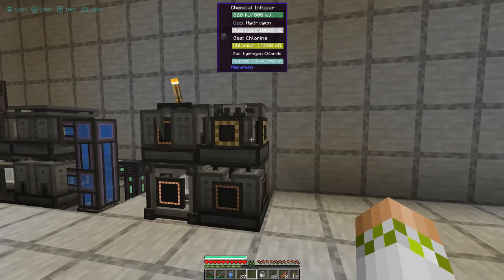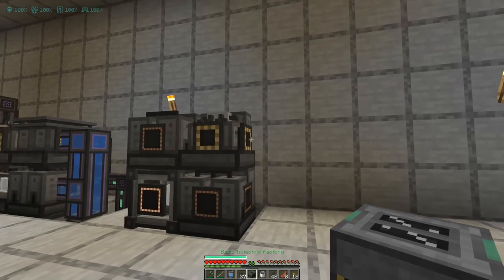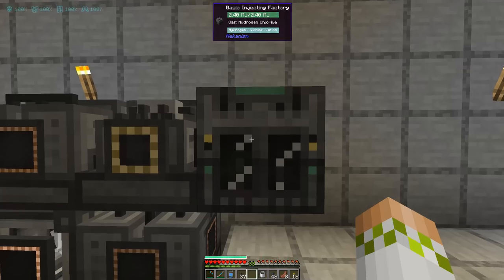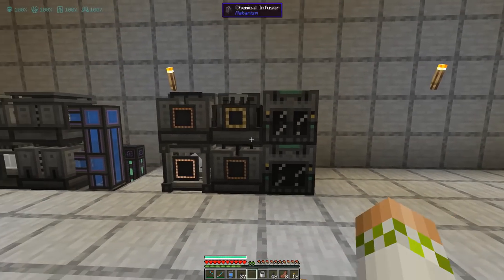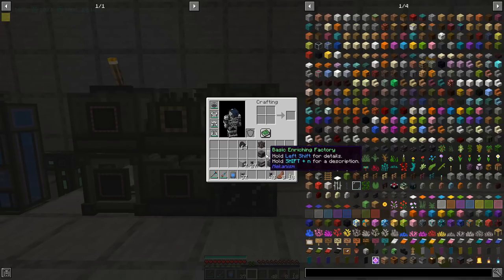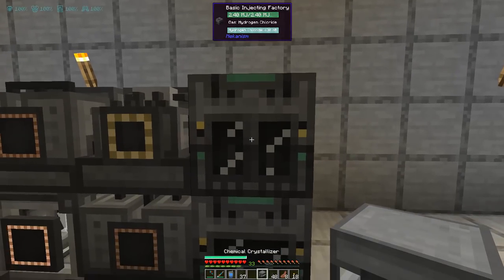Everything should be good to go there, and that is how we are going to get our hydrogen chloride — which is needed for the basic injection factory, which is the start of the four times ore processing. So we're putting the basic injection factory down right here, with the hydrogen chloride coming in from the left side. And we're going to put the basic purifying factory directly below that. The reason I'm putting these down first is because these are what you get from all these different machines over here — this is where they're used. And this is also where we orient ourselves because we now have the other machine required in the five times ore processing upgrade, which is the chemical crystallizer.